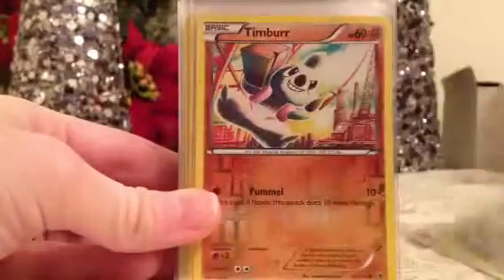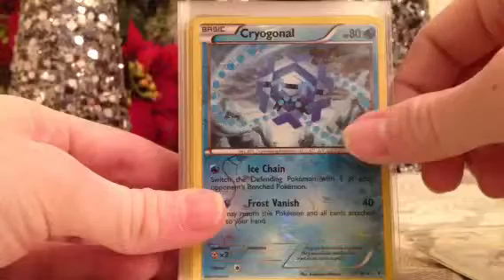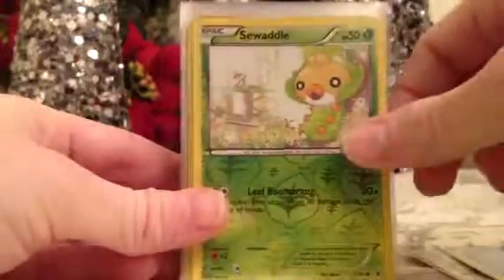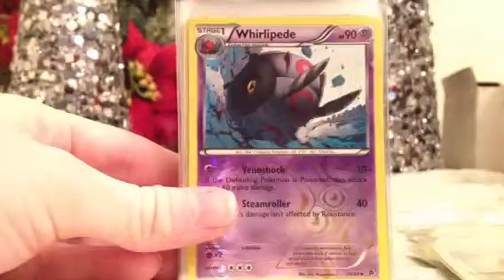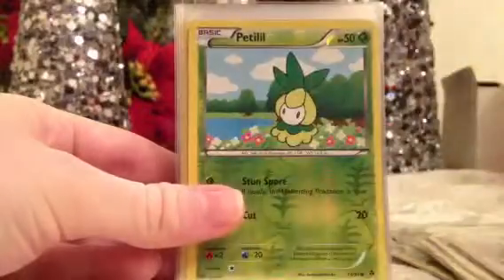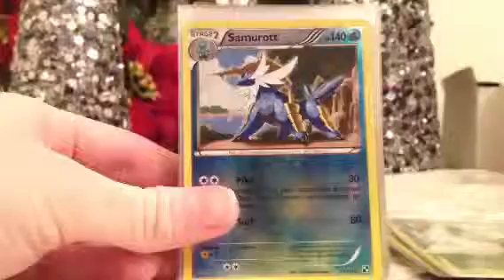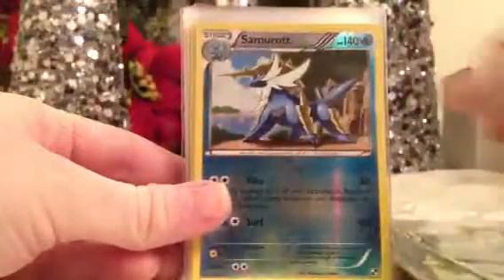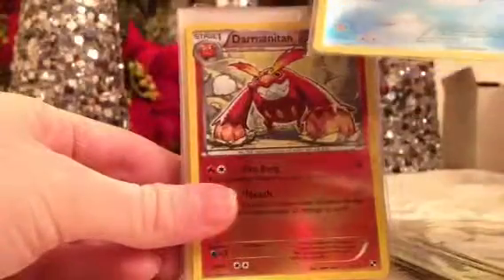Caracosta, Amoonguss, Timburr, Emolga, Cryogonal, Sewaddle, Petilil, Patrat, Crushing Hammer, Whirlipede, Krokorok, Petilil, Whimsicott, Samurott — two of those — and then the ability type.